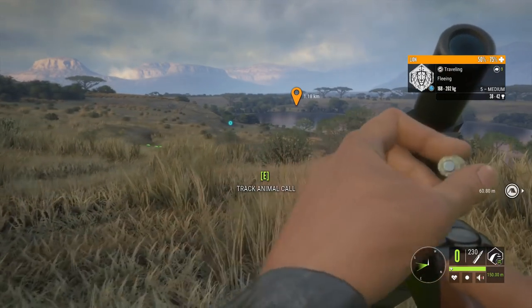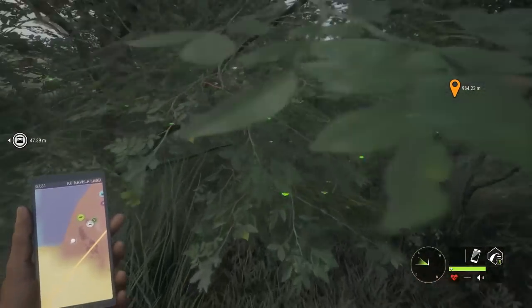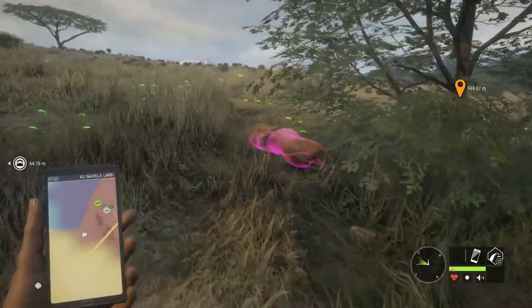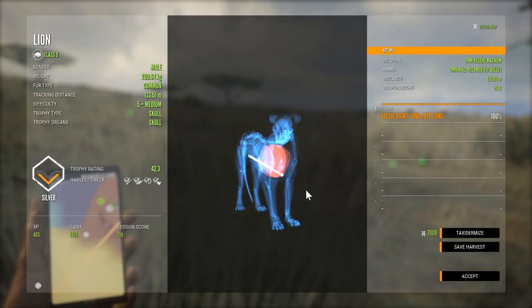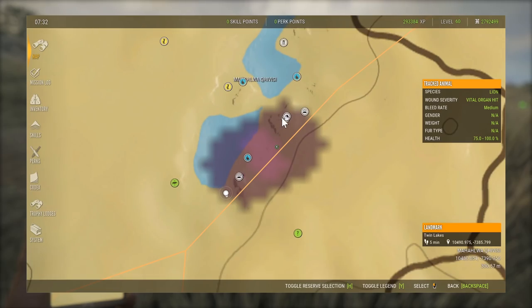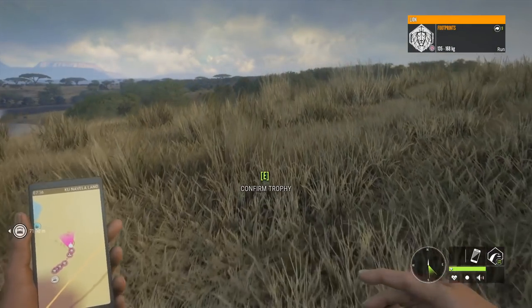Missed the heart on that, but certainly gonna be a lung - maybe both. He didn't even leave a single track. I'm glad he just died here because I wasn't really sure what else to do. Just under his heart - that was double lung. I think I was zeroed for 150, so I must have just aimed low. And I don't think I claimed the female lion - I'm gonna have to head over. There's a lot of Gemsbuck here.